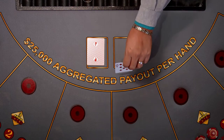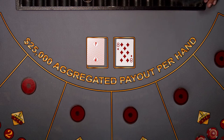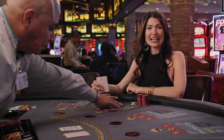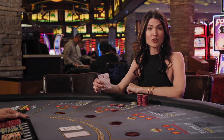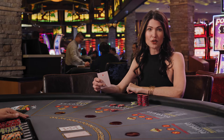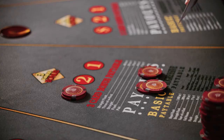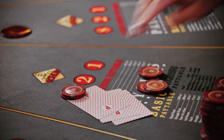Once you have made your decision, the first community card is flipped. The players are then given the choice of playing their hand or having their second wager returned to them. Keep in mind this game does require you to keep one wager in play, so if a player chooses to have their second wager returned, their first must stay in play regardless of their hand.